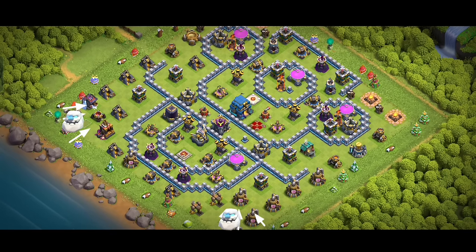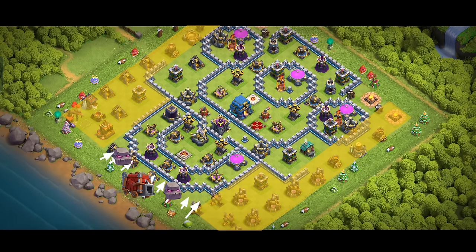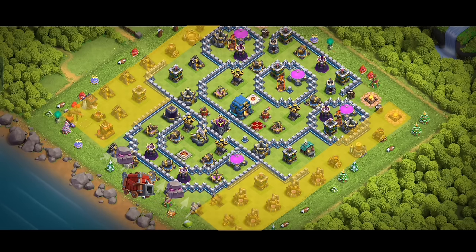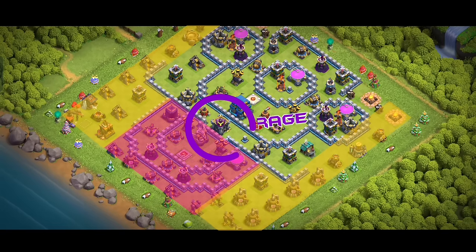First we will drop our three witches on the corners and once they destroy a few buildings we will drop our ice golems. The ice golems will go straight for the archer towers and provide tanking to our witches to clear the sides. Then we will drop two super wall breakers to open the walls from corners, followed by our golems in a straight line with witches, log launcher, and Grand Warden. We will use the warden's ability when eagle artillery shots are about to hit our troops.